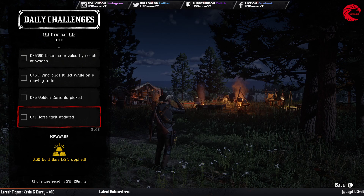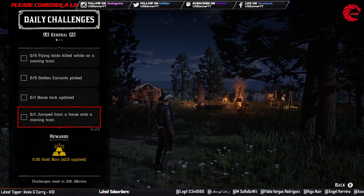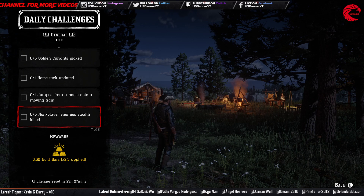After that, the horse tack upgrade challenge — go to a stable, go to horse tack and services, and just upgrade the horse tack. Then jump from a horse to a moving train: ride right beside the train and jump onto it.